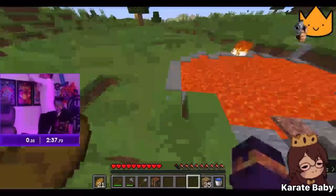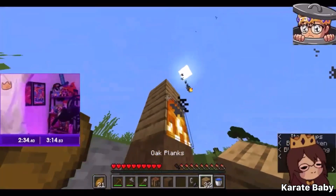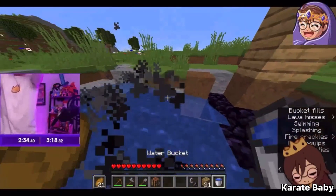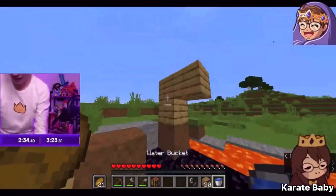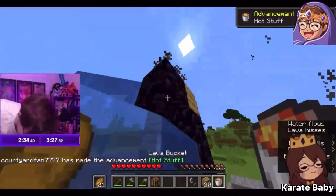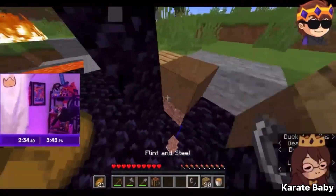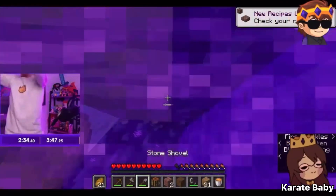He travels about 100 blocks to get to the lava pool where he sets up his portal building. Unfortunately, he accidentally misclicks and places a water bucket instead of a block, causing the water to go over the lava and turn it into obsidian. But the lava pool was big enough so he still had quite a lot of lava to build his portal with. He builds the rest of his portal, lights it, and enters the nether at 3 minutes and 45 seconds.